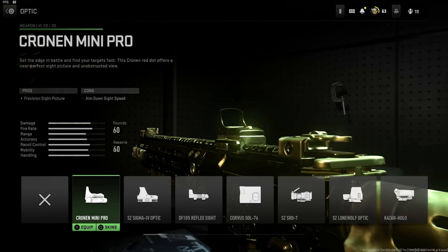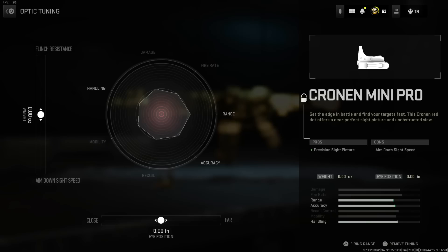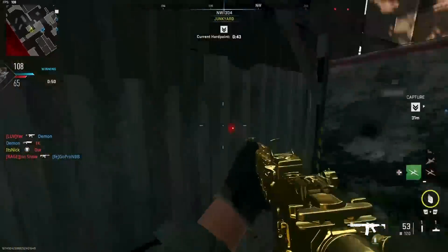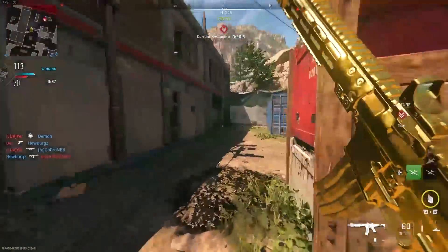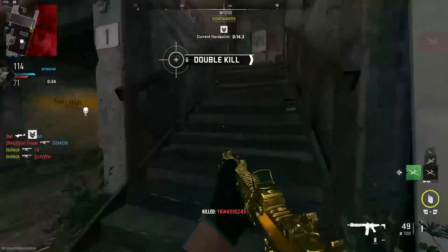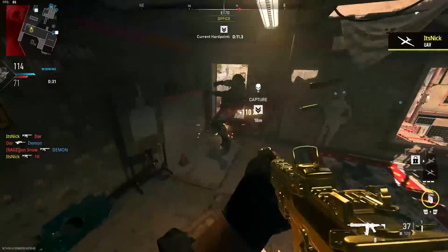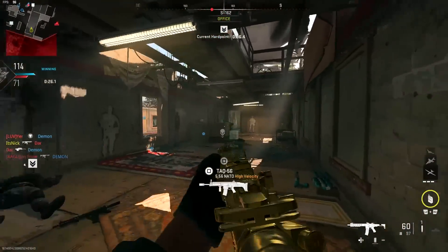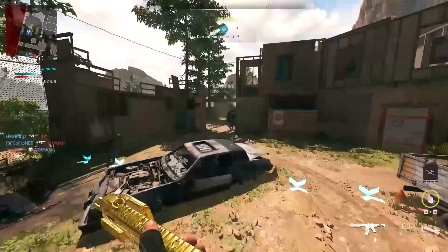With the Cronin Mini Pro, put the eye position to far — I used to think close was better but far is definitely the best. Put the ADS all the way to the top as well. A lot of people are saying far is the meta right now. When you have it set to far, the visual recoil shows up a lot less when you're firing your weapon, so it doesn't trick your brain into thinking there's more recoil than there actually is.